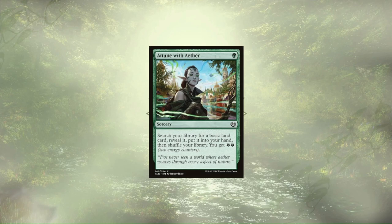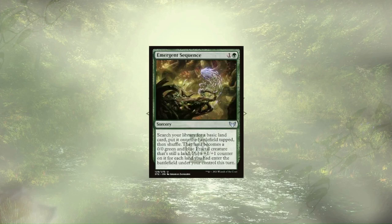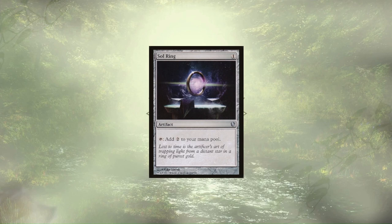Amulet of Vigor is another nice way to thin out the deck, and while it's not true ramp, it can help us avoid missing land drops. Cultivate, by comparison, is ramp proper, grabbing us two lands — one for our hand and one for the field. Emergent Sequence is last of the non-mana rocks, turning a land from our deck into a fractal with power and toughness equal to the number of lands that ETB'd this turn. We also have Arcane Signet, Simic Signet, and Sol Ring — our other decks lean more heavily into these mana rocks, but with the amount of ramp we have from other sources, it's just not necessary here.